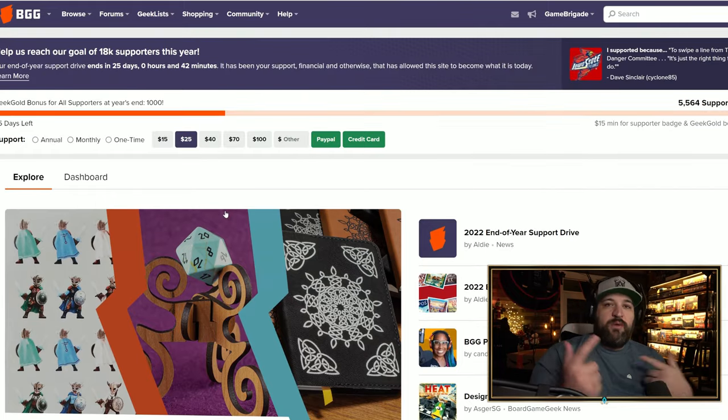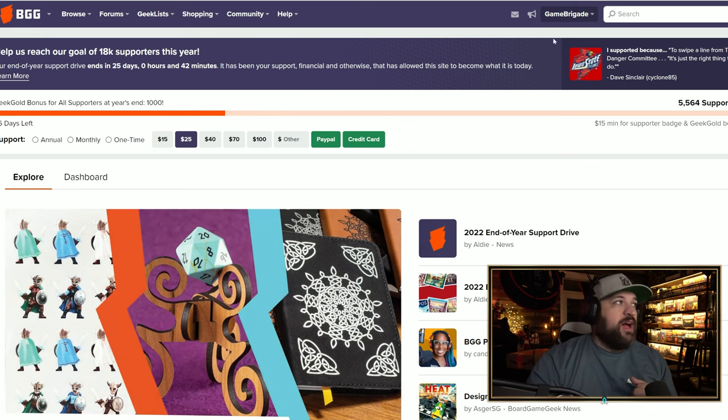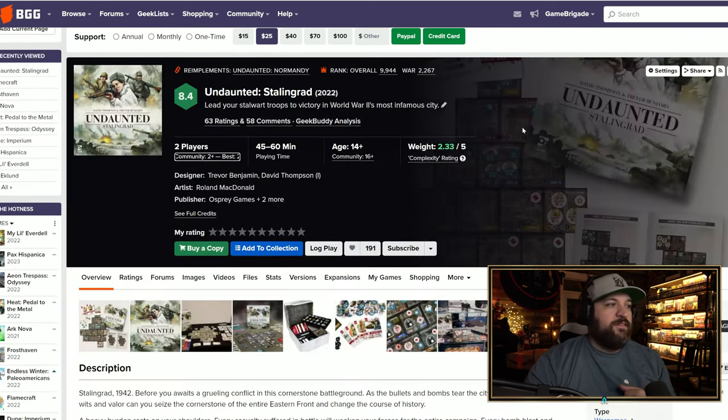Okay, so like I said we're going to be diving into the Board Game Geek hotness, going from 10 to 1 — number one being the hottest. Let's hit the first game, which is Undaunted: Stalingrad by Osprey Games. I believe I covered this when it was on Kickstarter.